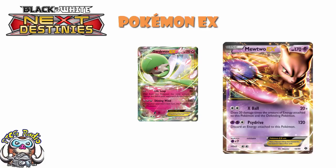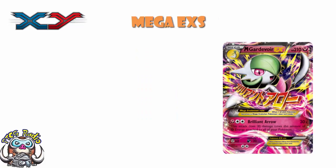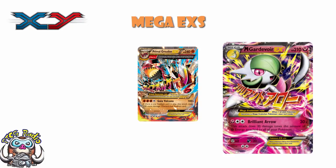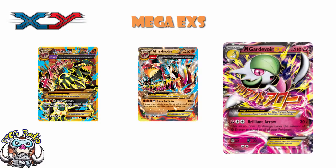Moving into the X and Y block, we carried on with EXs but added Mega EXs. Gardevoir ended up with two different Mega evolutions, for instance. Some Mega Pokémon became Primal Pokémon — like Primal Groudon, which also had two different versions. There was nothing particularly different about these mechanically; they were just Mega Pokémon. But that's how Primal Pokémon were brought into the Pokémon Trading Card Game.